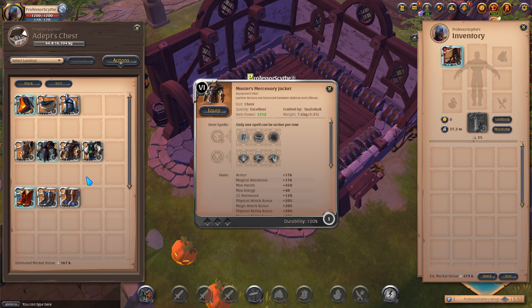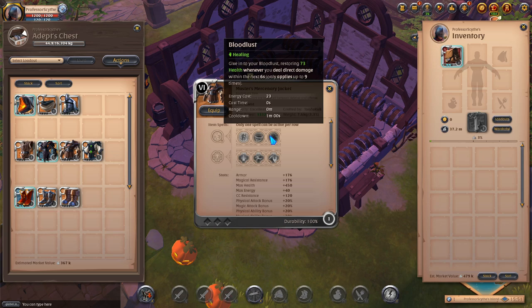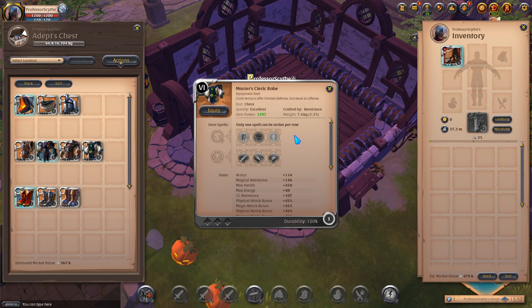The next two aren't preferred but are used often. The mercenary jacket and cleric robe can be seen on certain builds like battle axe or spear for a hybrid PvE/PvP clearing build. For the mercenary jacket, bloodlust restores 73 health whenever you deal direct damage within the next six seconds, applying up to nine times. This heals you for every type of damage — abilities, primary attacks — and scales up with IP, tier, and enchantment.